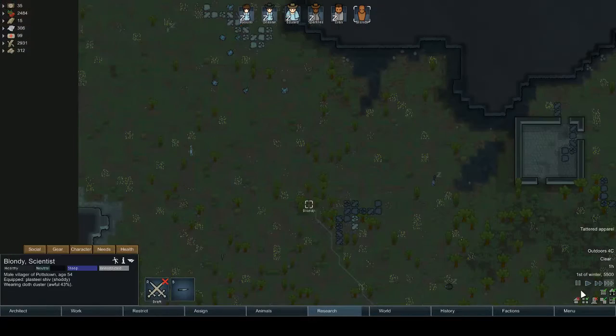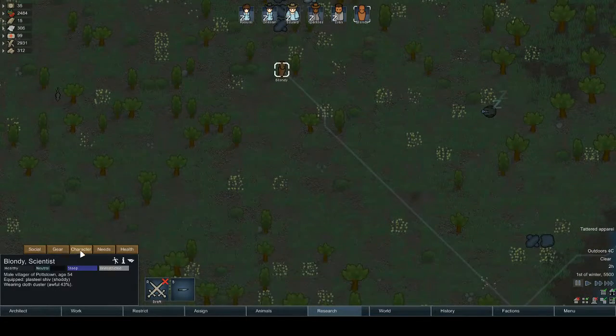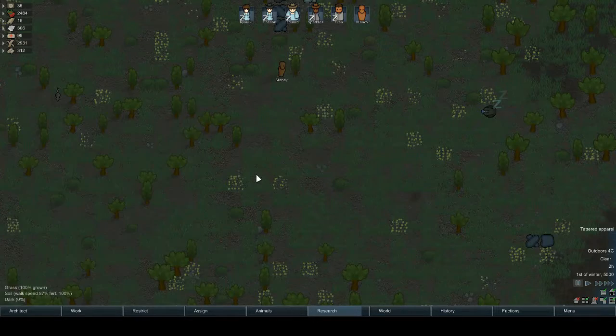Wanderer joins — just put this... Blondie. Oh, they've got research as well which is good, we can get things researched quite fast. Shooting is better than most of the people we've got. All right — growing, mining. I'm not going to cook again though, it's a problem.